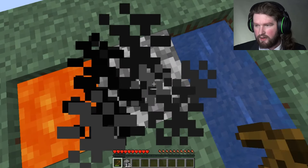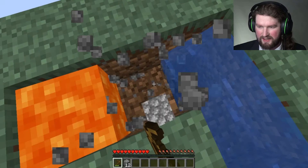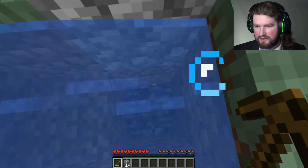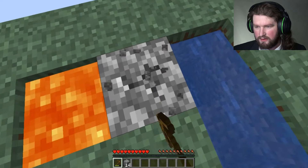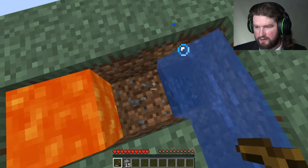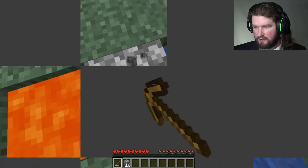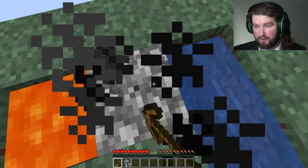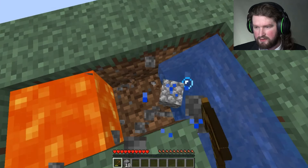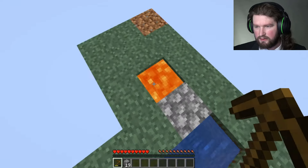I also have a cheaty way to get underneath this thing and put blocks down. If I make a waterfall off the edge of the map, I can build and place blocks underneath it. And then from there I'll be able to make an island underneath that I won't have to worry about losing any of this dirt.